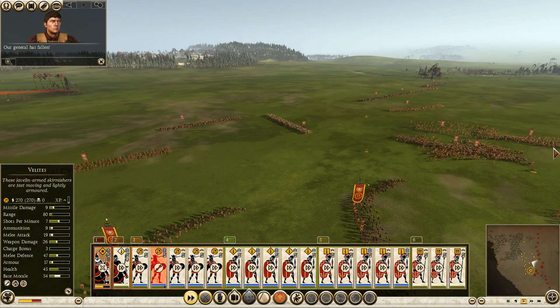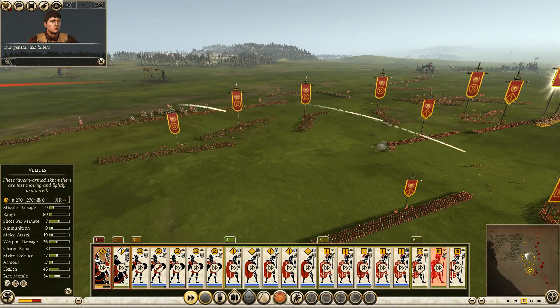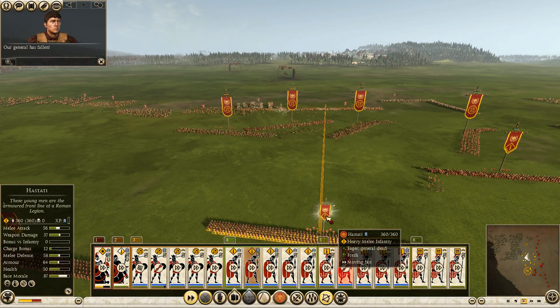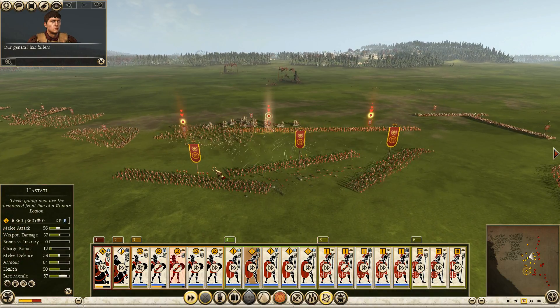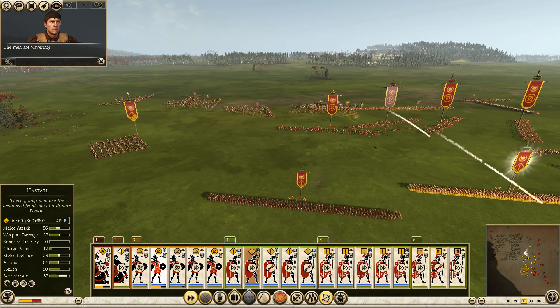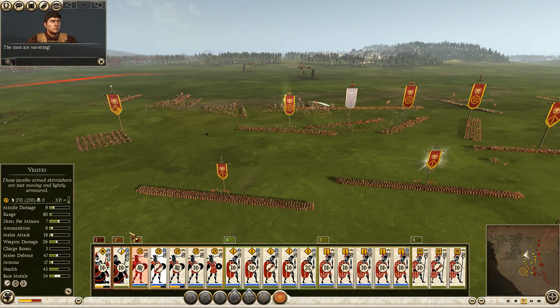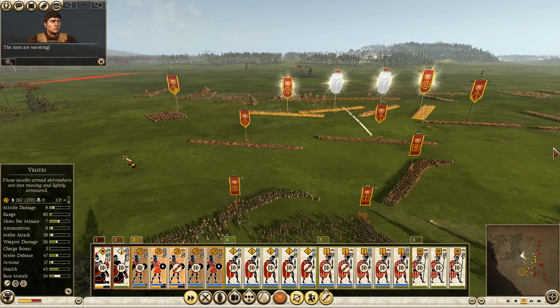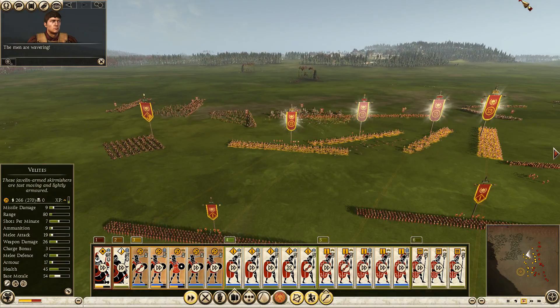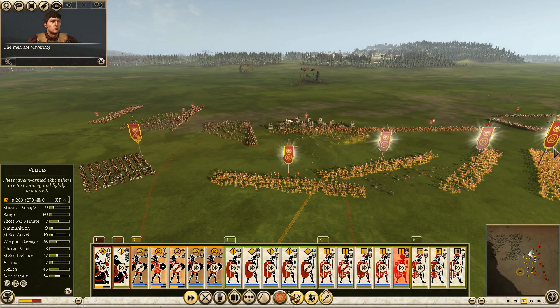We're going to lose. I have this feeling we're going to lose because they have ballista and they've already killed my general. We're going to get beaten up here. Velites — pull back, get back as soon as possible.